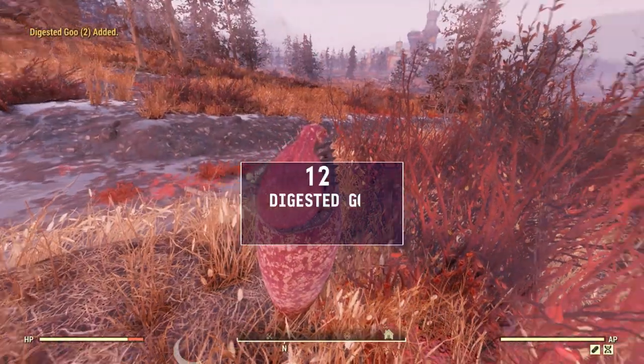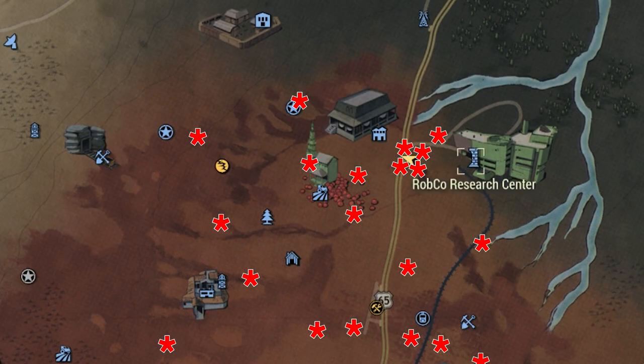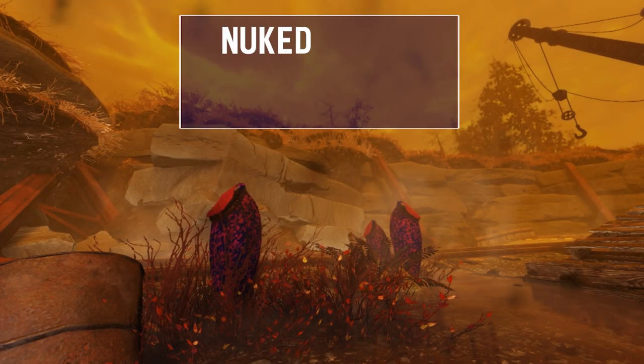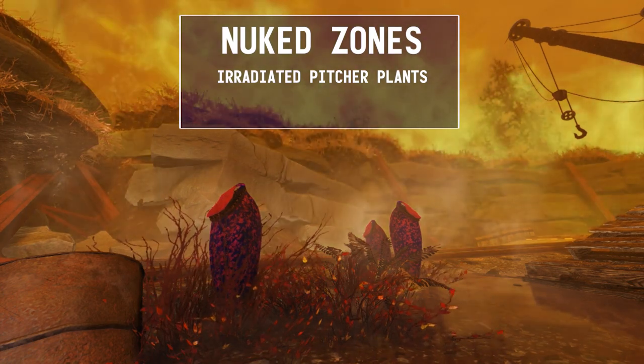That's twelve plants that gave us 24 digested goo, which can be scrapped up to 96 adhesive. If you haven't traveled that far south yet, on the edge of the mire and cranberry bog are a few plants, which I've marked on the map of where I found them. When you find them in a nuke zone, pitcher plants become irradiated pitcher plants, which are a source of violet flux — so knowing where to find them around Glassed Cavern might come in pretty handy.